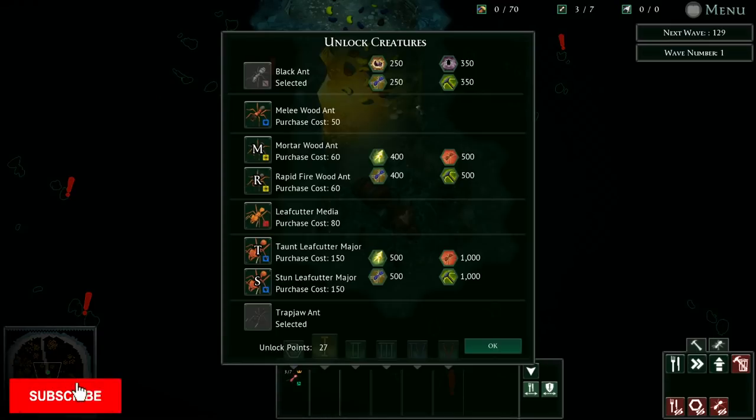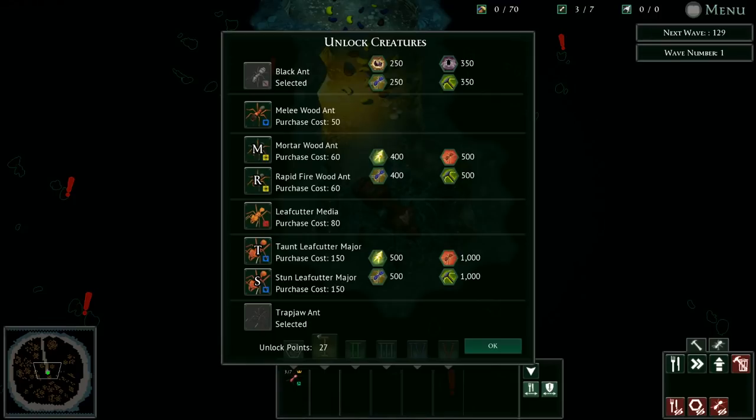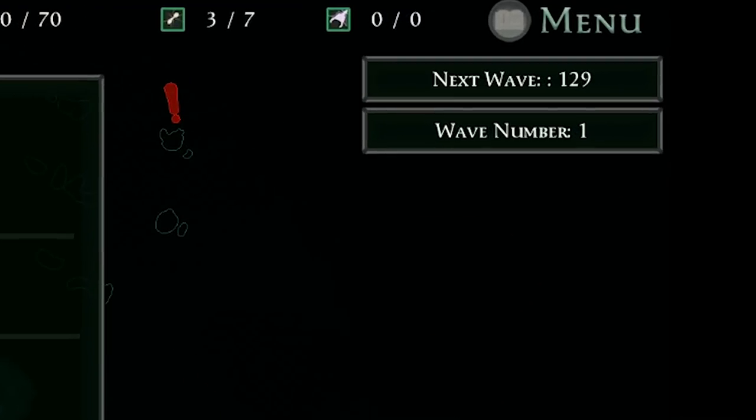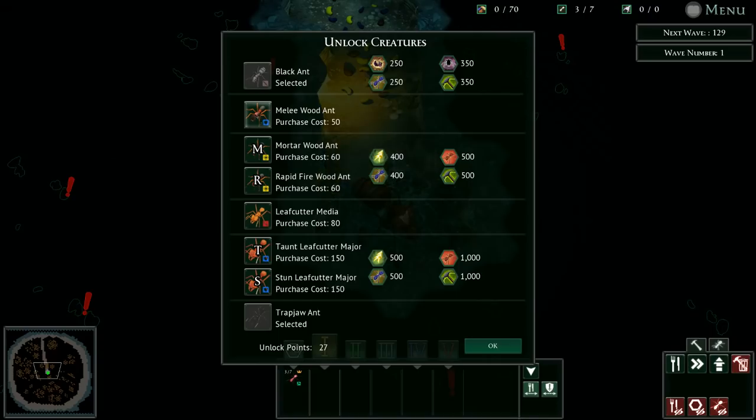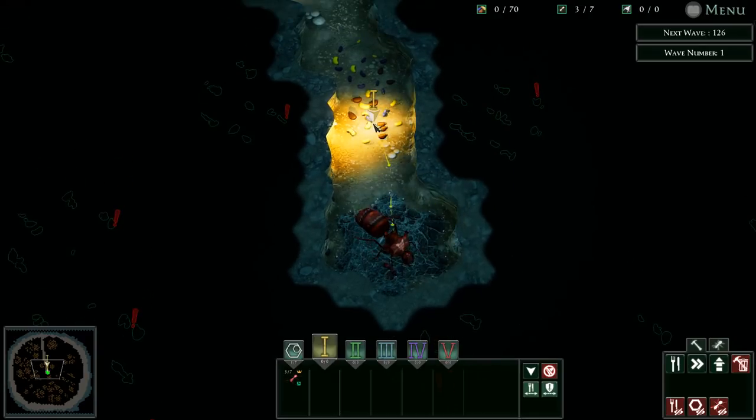One of the cool things about this mode is we get to unlock our starting ants. I've unlocked the trap jaw ant previously — he was around 60 points — so we've got 27 remaining. Depending on how many waves I survive, I'll be able to unlock more and more. You can see I can unlock other species of ants and upgrades for them.